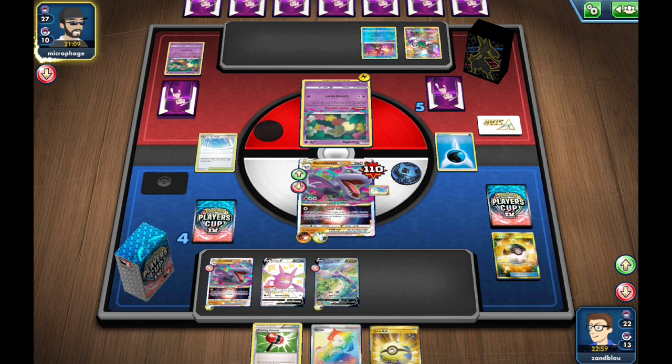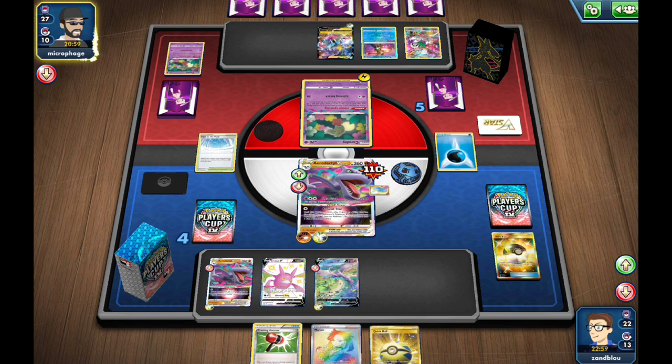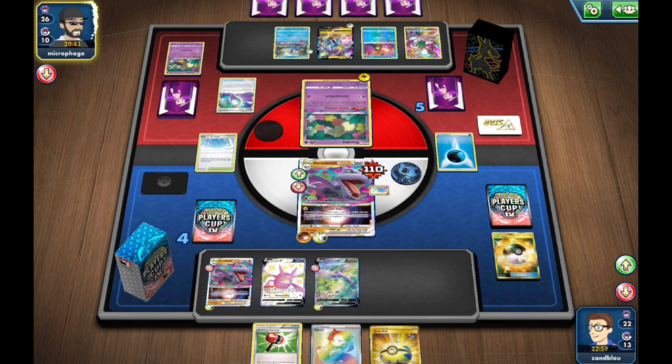Maybe they'll try something — there's a Raichu. So they have something. Capture Energy — may as well find another Comfey. They are going to be attacking us this turn. A Mirage Gate. So the Raichu is going to attack maybe, but it's currently 10 short because of the Stone Energy — doing 160 minus 20 down to 140, so it'd be 10 short. It worked.